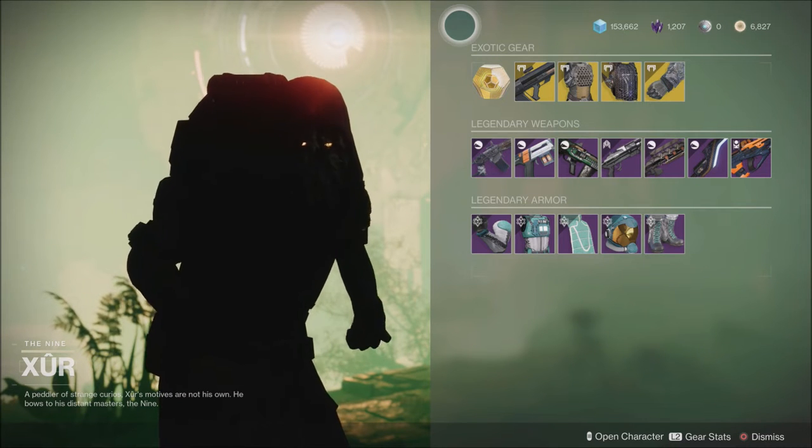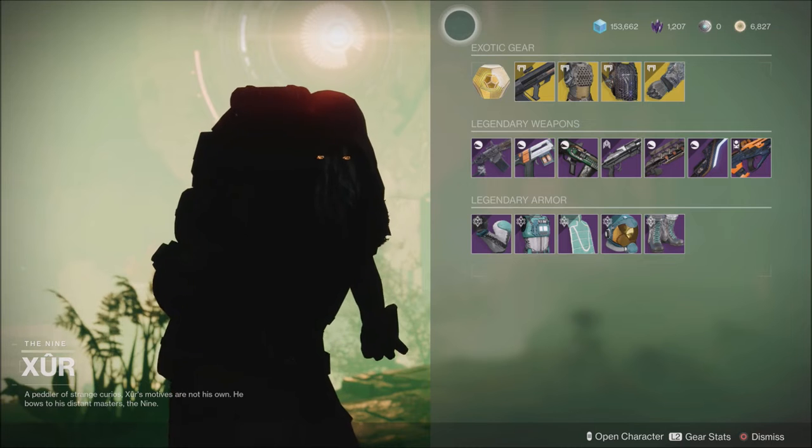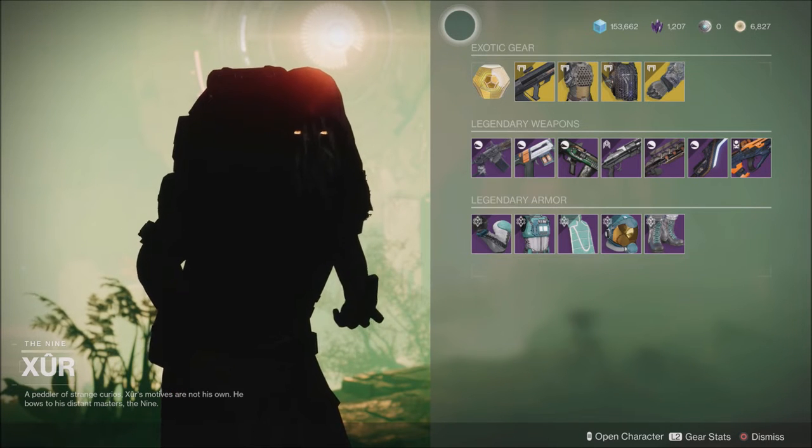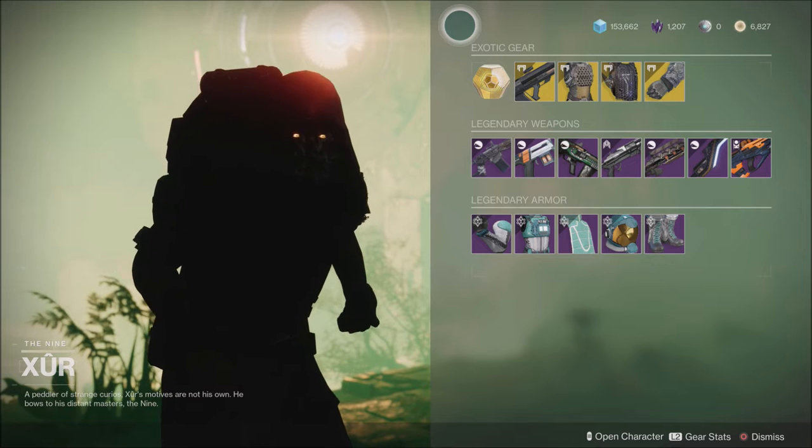What is going on guys? Brave here today. I'd like to talk about what Xur has to offer this week. Of course, today is Friday, February the 11th. Xur is located in Nessus, up on the tree.